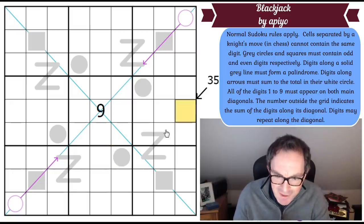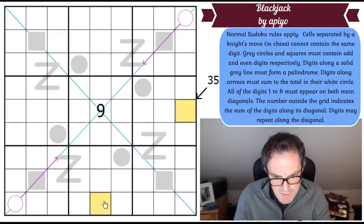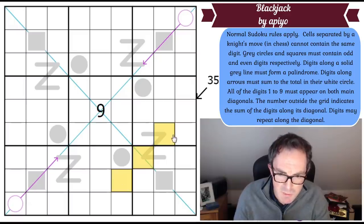The 35 clue requires those five cells to average seven. I can't put three nines in there, but could I have three eights? Nine, eight, eight is even higher — that gives 25 plus 10, so the minimum value of the yellow squares is 10. That's not nearly enough to constrain things meaningfully.